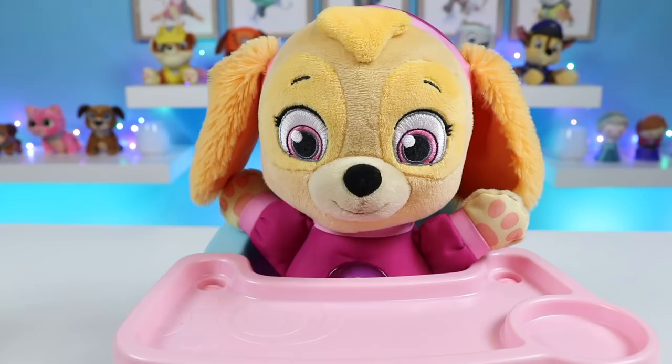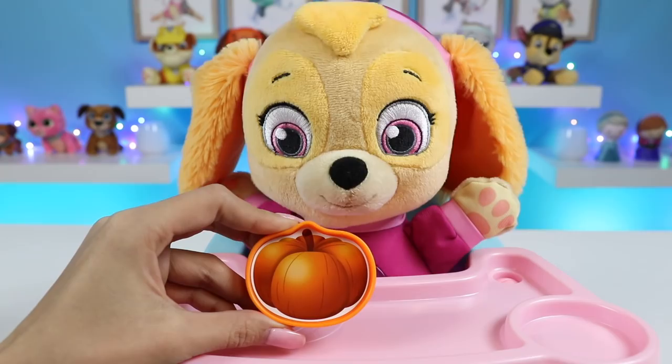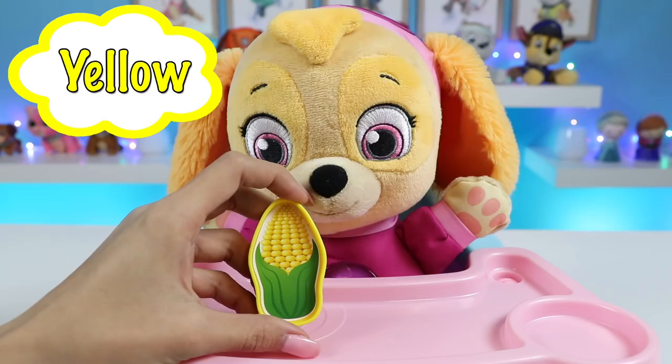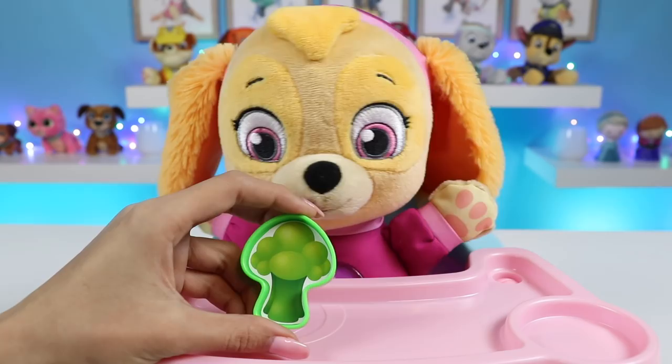How about this one? Skye think. That one is orange. Correct, that's an orange pumpkin. Here's the next one. Think, think, think. Skye thinks yellow. Great job, that's a yellow corn. Do you know this one? That's a yucky one. Skye don't like it. But it's green. Yes, that's green broccoli.